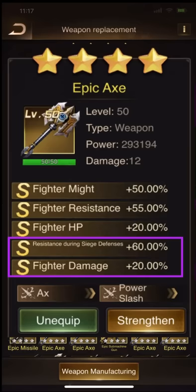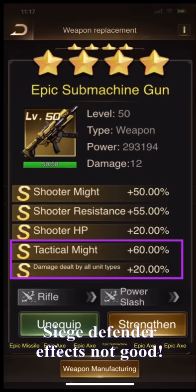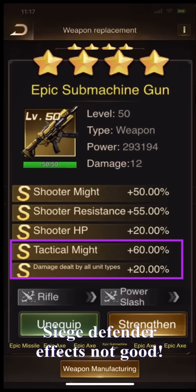The epic axe maximized. Damage is very, very hot — this level 50. There is damage for all kinds of troops. This is crazy — it's the best effect.